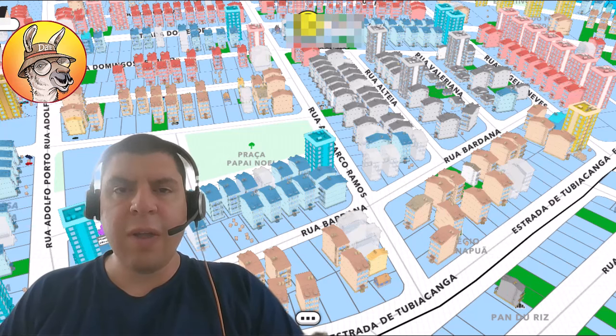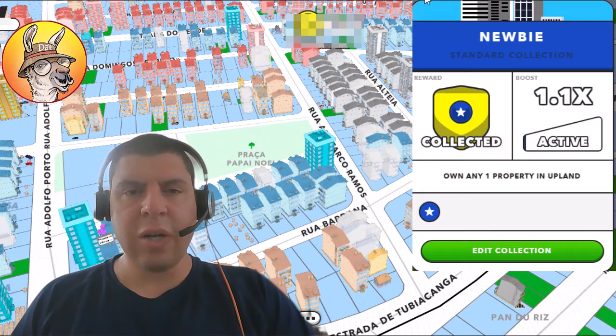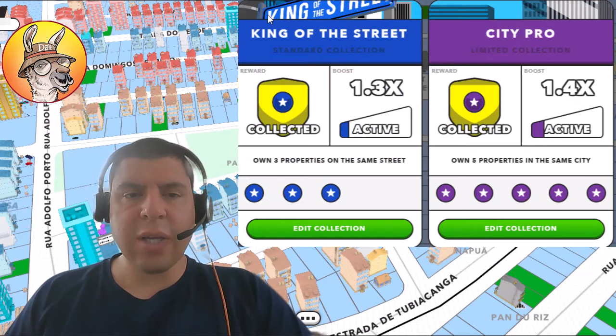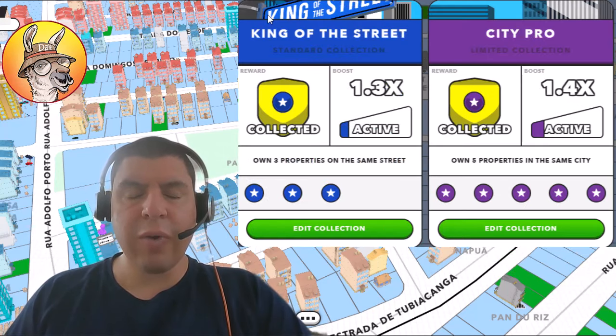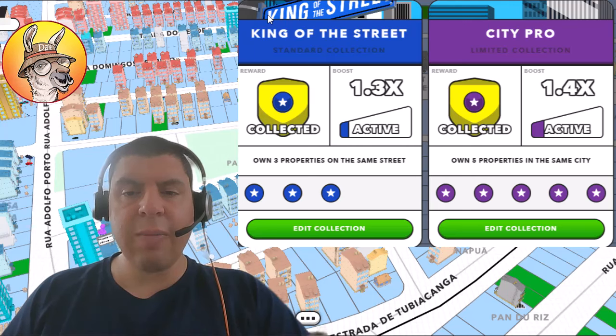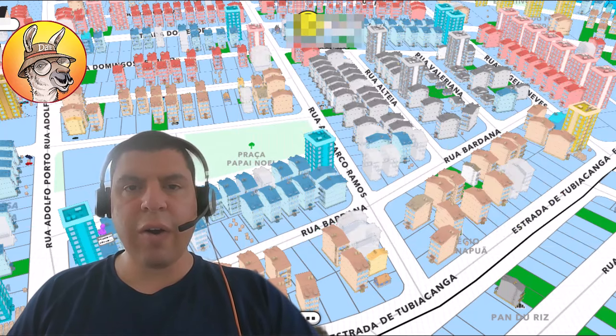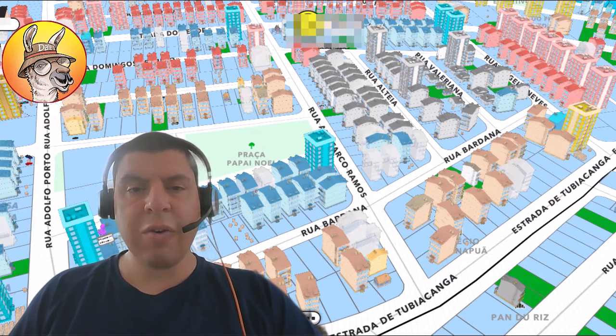The second way you can boost your earnings — building on top of the earnings you have set each season — is by placing properties in collections. The easiest collection to create is the newbie collection: all you have to do is place any property into it and you will boost your already existing earnings by 10%. There are also collections like King of the Street, for holding three properties on the same street, and CityPro, for owning five properties in the same city, where you can boost your earnings by 1.3 or 1.4 times respectively. There are standard, limited, exclusive, rare, and even ultra-rare collections that you can create, boosting your earnings up to two and a half times their existing earnings.